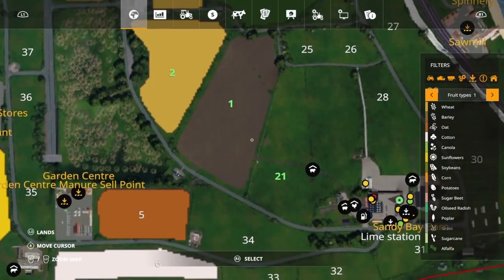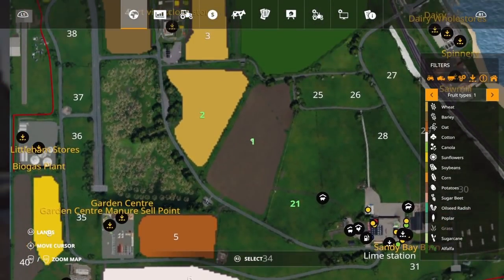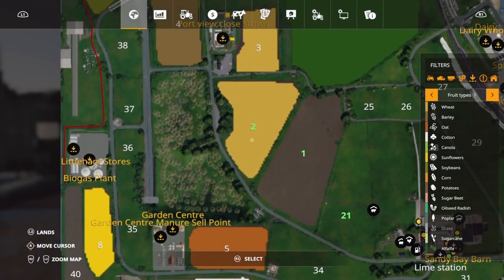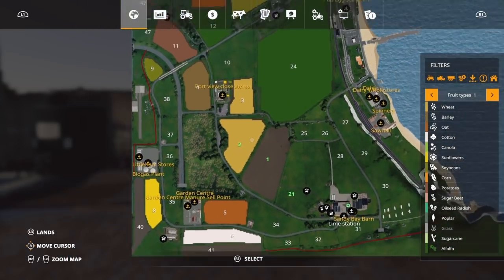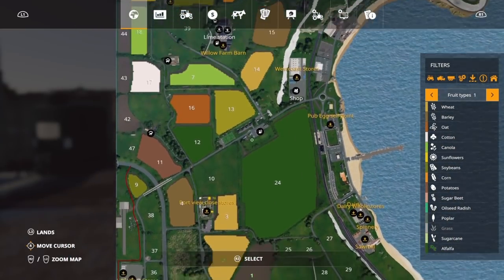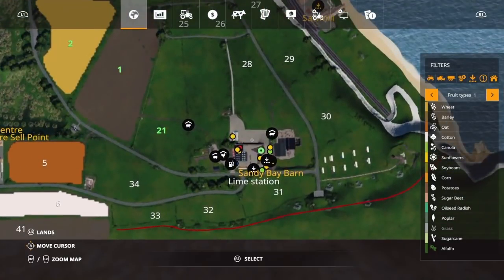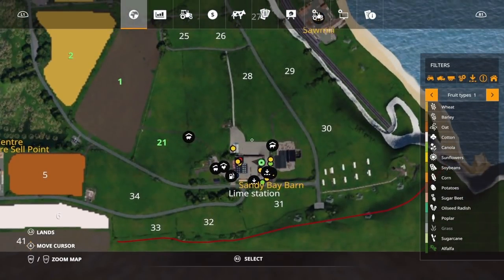We have three fields: field 21, which is a grass field; field 1, which has nothing in it at the moment; and field 2, which has wheat in it. I did just check and it has not been fertilised, so we're going to have to sort that out, or we won't get the best yield off of that crop. But it's OK — we have time in the future to develop our farm, so we're just going to go with the flow.